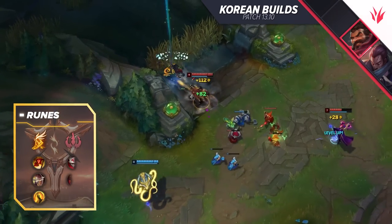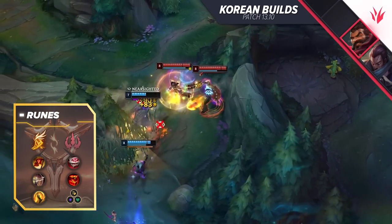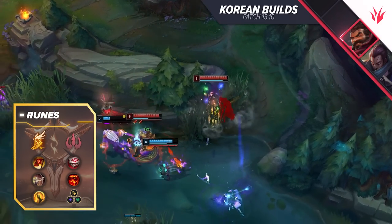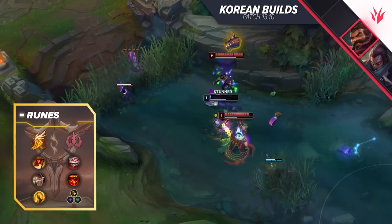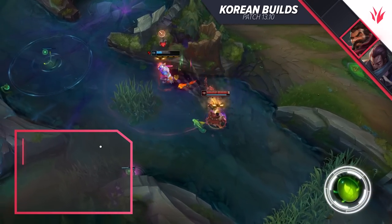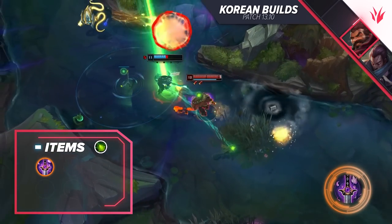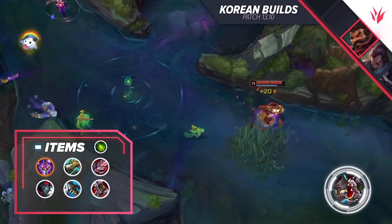For mobility's sake, we still need to run Fleet Footwork. It allows us to squeeze out that little boost in movement speed that we need to stick onto our target. To Fleet, we want Triumph, Legend Alacrity, Coup de Grace, Eyeball Collection, and Treasure Hunter, with an Attack Speed, an Adaptive, and one Health shard. For items, you want Mosstomper Seedling or Green Smite, Yumu's Ghostblade, Collector, Bloodthirster, Black Cleaver, Serylda's Grudge, and Defensive Boots.